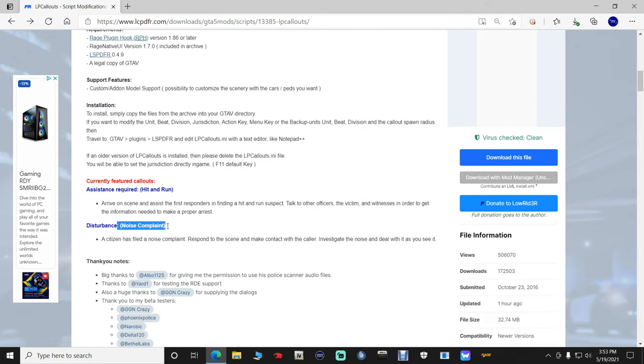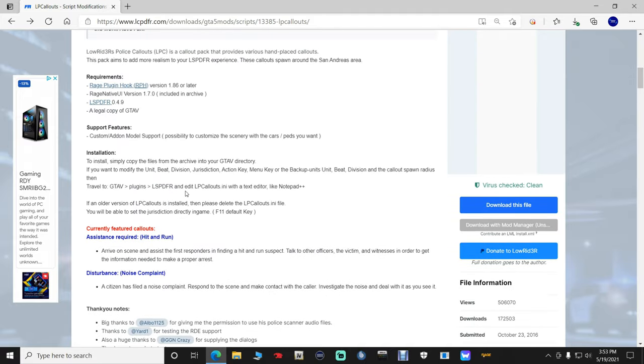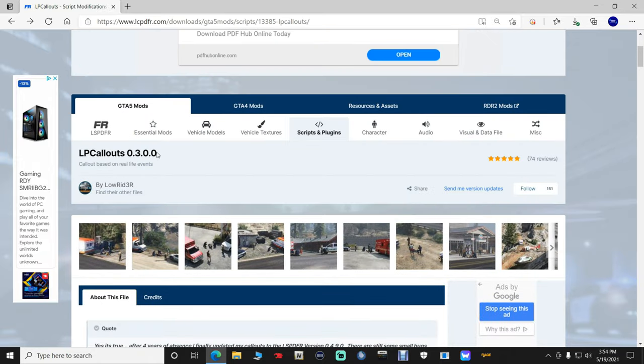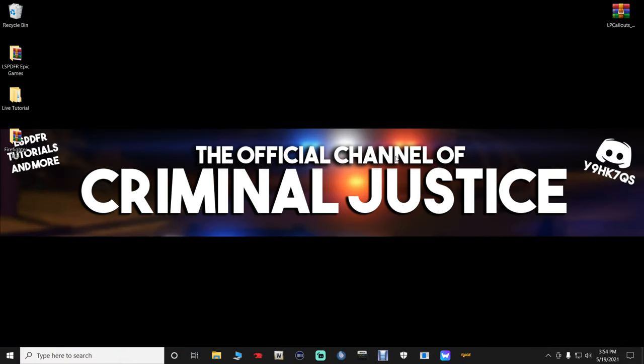As of right now it looks like there are two callouts currently. The featured callouts are a hit and run and a noise complaint. We'll find out if there are more once we get in the game. With that being said, click Download right here, and you're going to want version 0.3.0.0. That's the one you want.